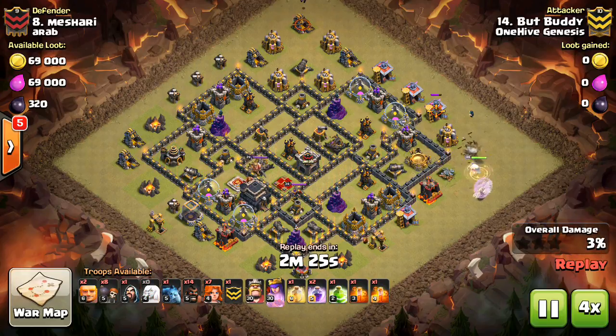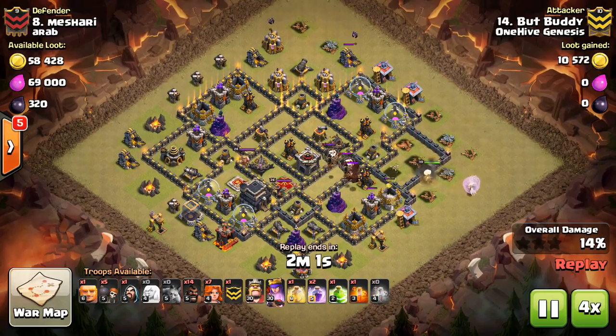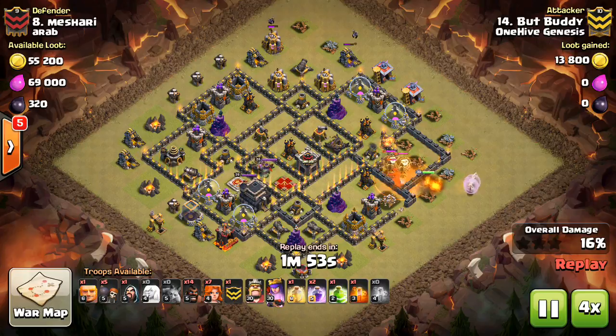Clan War mini tip number 27: Hogs and Balloons for cleanup. This is probably less common since Valks have become so powerful, but sometimes you're still going to have a lot of Hogs or a lot of Balloons in your attack.